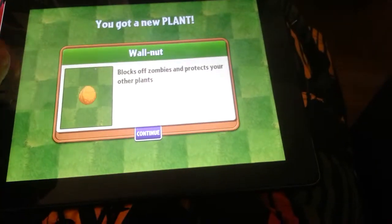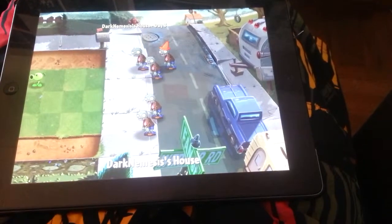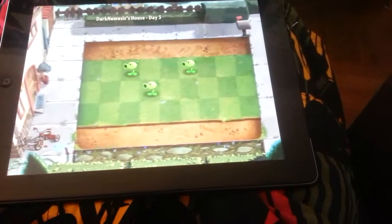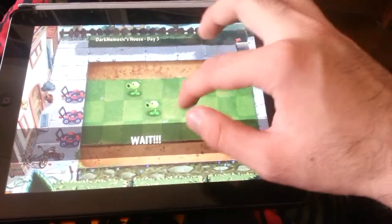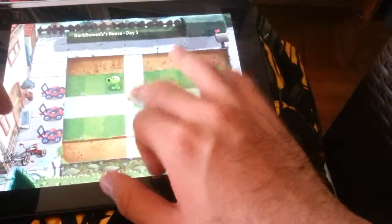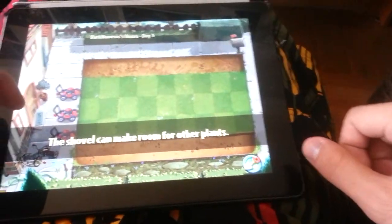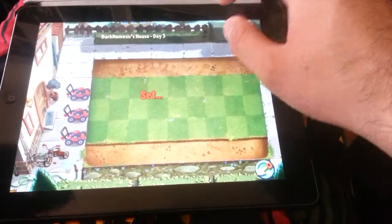And then you have the Walnut. Walnut blocks out some zombies and protects your other plants. What's next? Let's go. Check the shower and remove it. Yes, I know. The shower can be good for other plants. So let's go for this mission, yeah? Ready, set, plant.